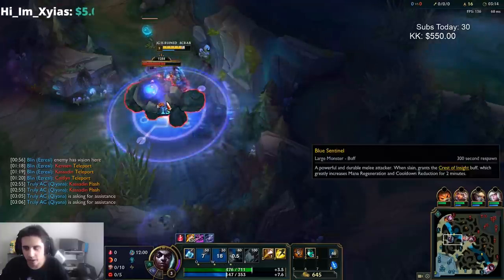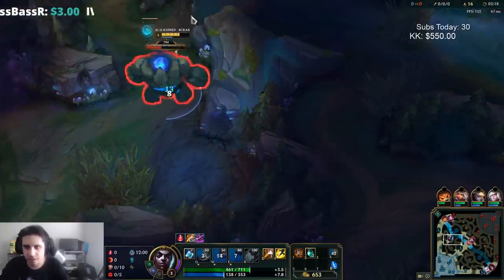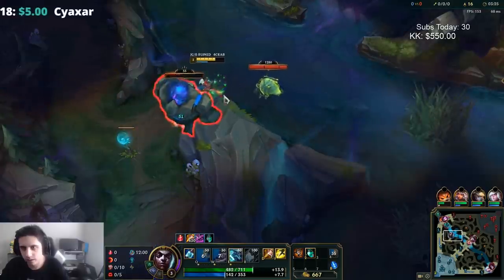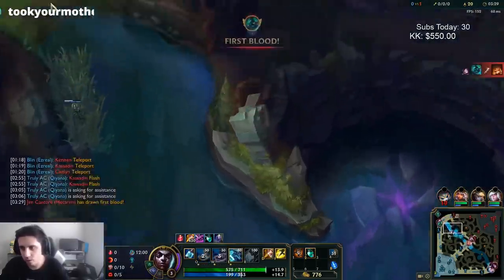I'm kind of limited in what I can do here. I'm going to save my smite charge and use a pot instead, just in case I get contested on crab so I can smite it. You also heal a decent amount off the crab.